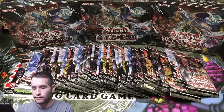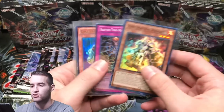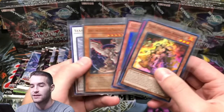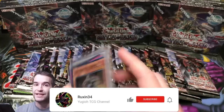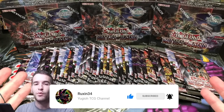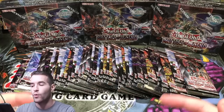Before we get started, the giveaway for this video is a Sublimation Knight, Trap Trick, Trap Hole, and Coach Captain Bearman — all three pulled on the channel. Then a Horus the Black Flame Dragon Level 6, and a Stardust Dragon from Duel Power. All you have to do is like the video, be subscribed, and let me know your favorite card from Battles of Legend Armageddon. It can be whatever — a reprint, a newer card, whatever.